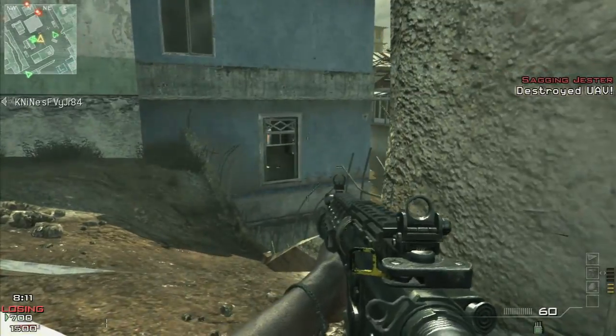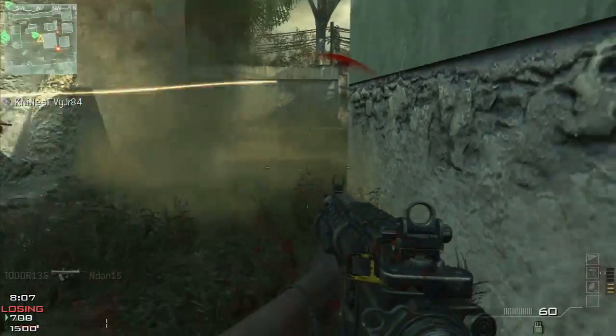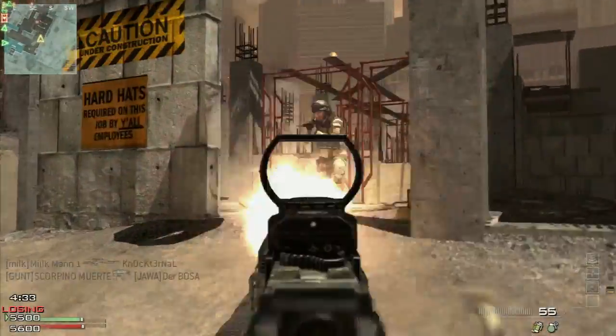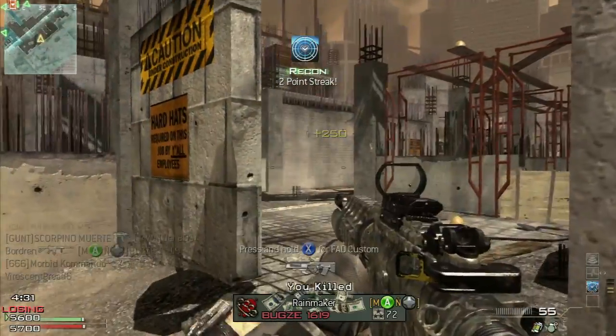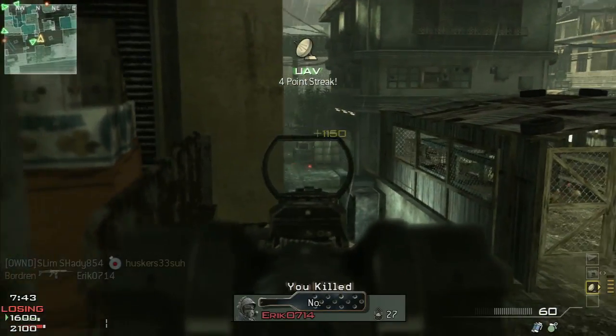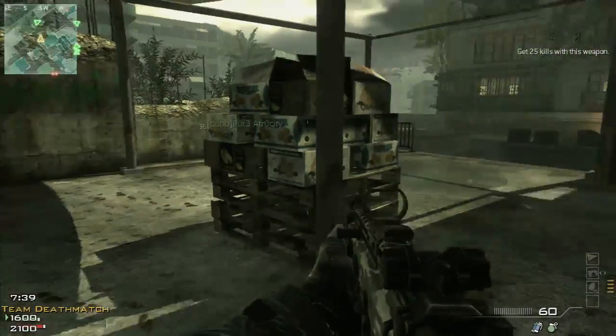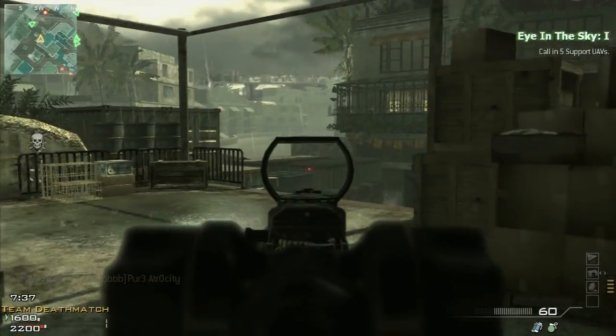Travel around the perimeter of the map. If your back isn't exposed, no one can kill you from behind. If you're trying to defend a room but you're by yourself, put a claymore at the other entrance. Looking through your sight can help you hit enemies much more effectively, but it limits your visibility to the immediate area. Don't look through your sight until the last moment that it's absolutely necessary.